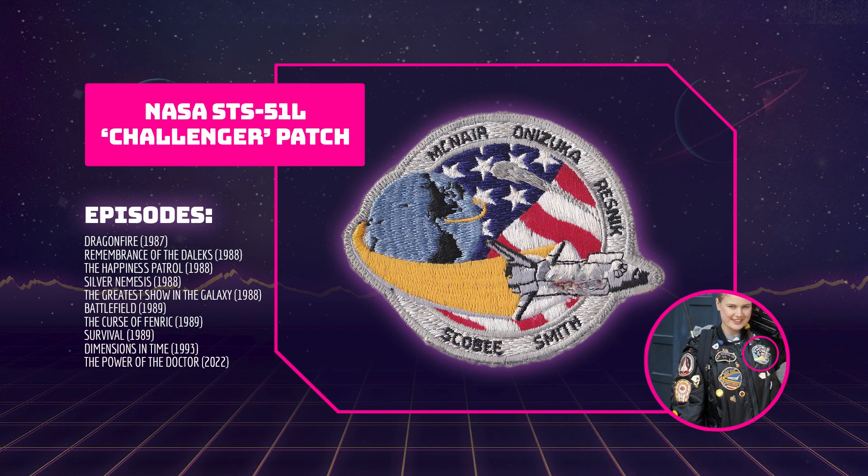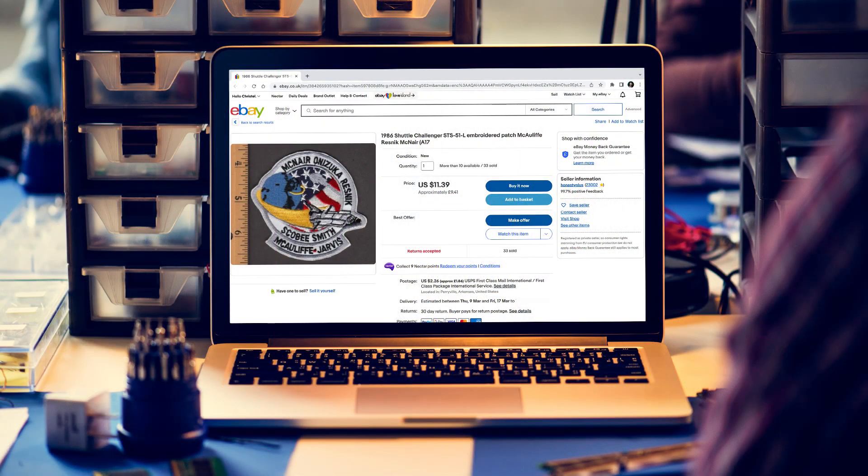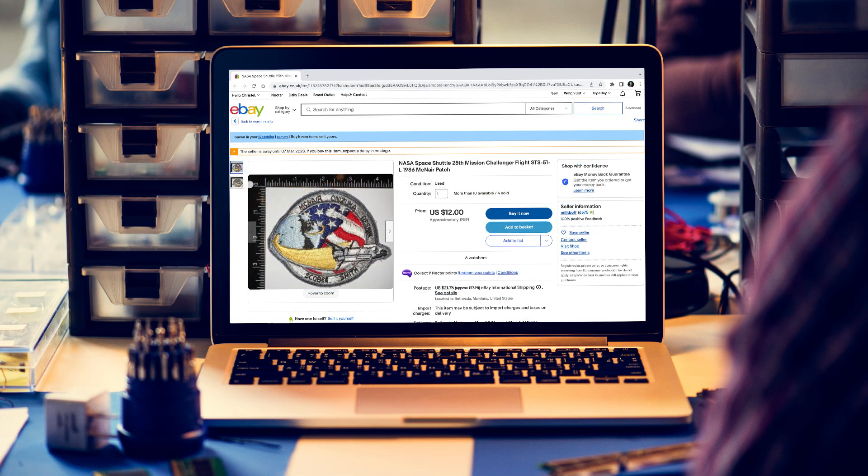This embroidered patch is from NASA's 25th Space Shuttle Mission and is always present on Ace's jacket. The bottom two names are also missing from this patch. Both versions — with and without the bottom two names — can be purchased on eBay, Amazon and Etsy.